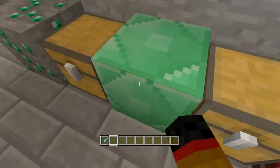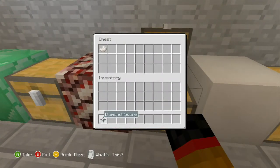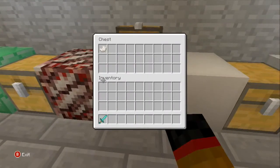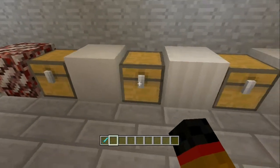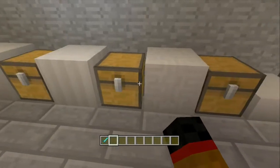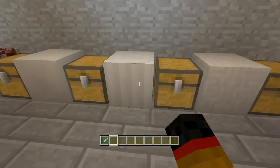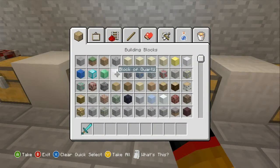Next you have nether quartz, which is found in the Nether obviously, and it looks like this. Then we have the nether quartz block, which is four nether quartz in a block shape — similar to clay or brick blocks.